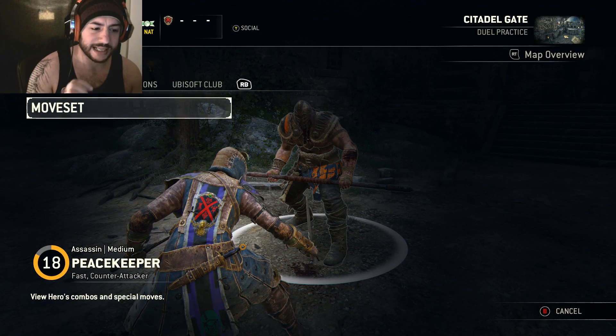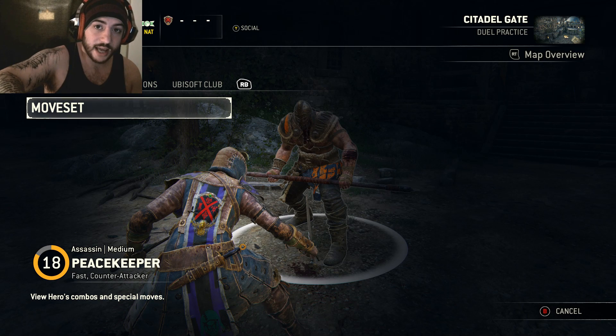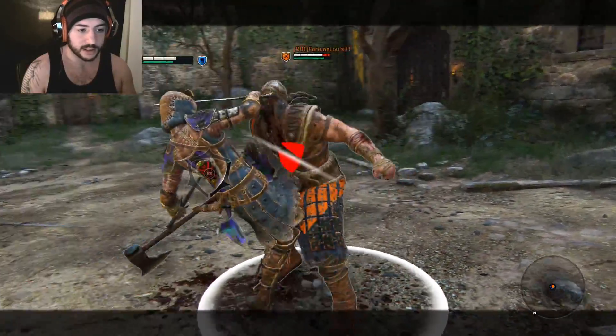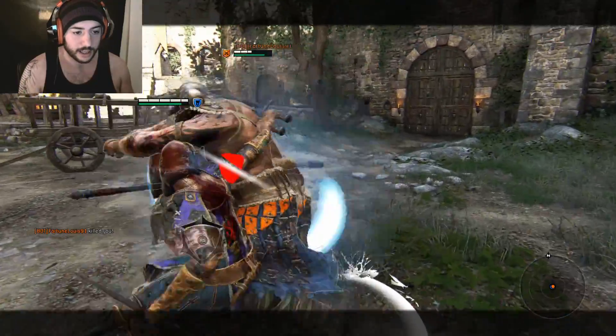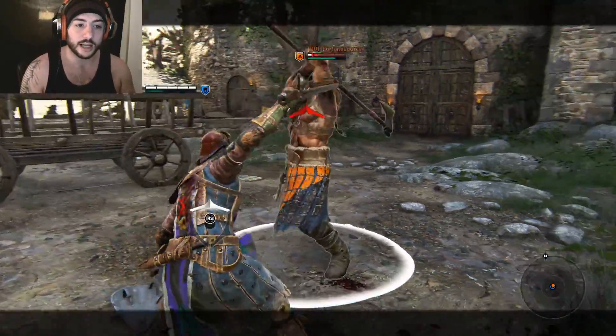The combo looks pretty quick. To summarize: guard break, two shanks, shove them away — immediately as soon as you shove them off, do that diving heavy attack, and as soon as you land it, get the bleed off. You'll be able to do this consistently if you're quick enough because they're still staggered from being shoved. So: guard break, two shanks, kick them off, jump straight into a heavy into a light.